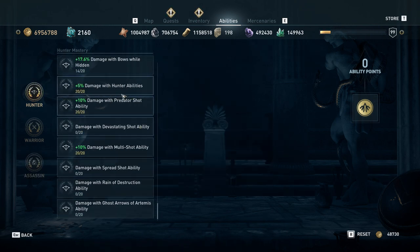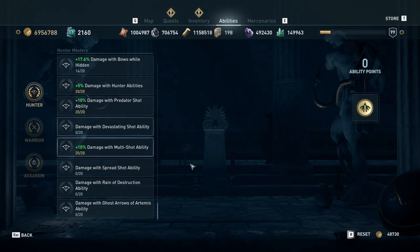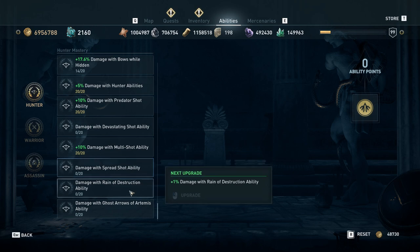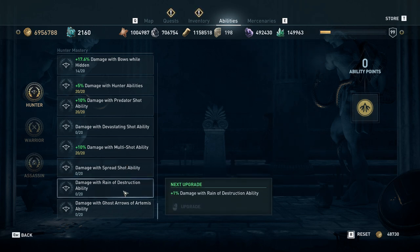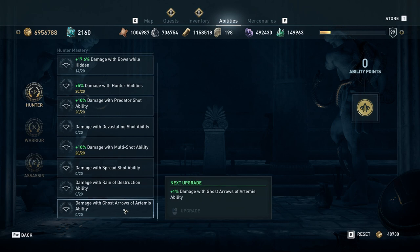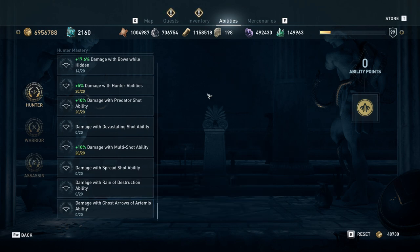The hunter abilities I like are multi-shot and predator shot — those are the ones I have bonuses in. I know a lot of people really like devastating shot; it is easier to use at short range, but it deals less damage. I really don't like spread shot or reign of destruction very much — too much effort for the amount of effect you get. Ghost arrows is nice; I just don't have any points in the bonus because I don't really need it to do more than one-shot a leader, and it already does that. So don't need to put extra points in there, and that's it. Have a good night.